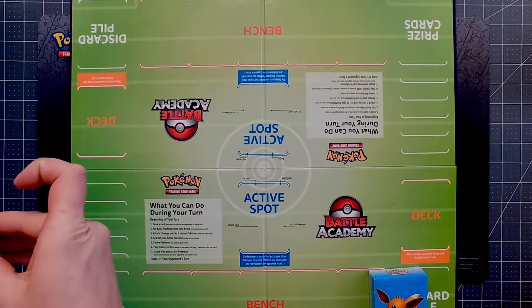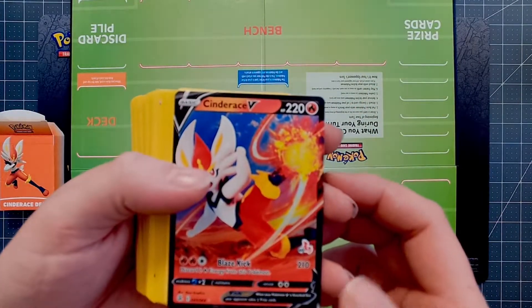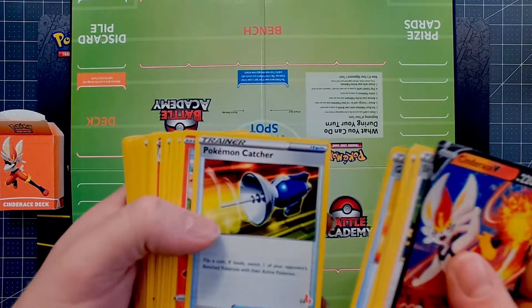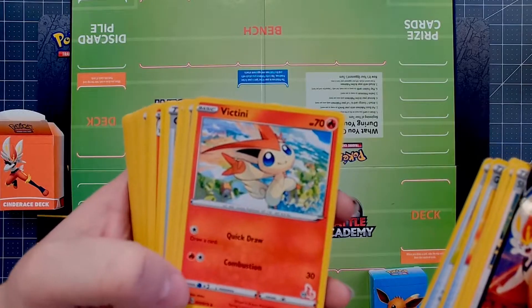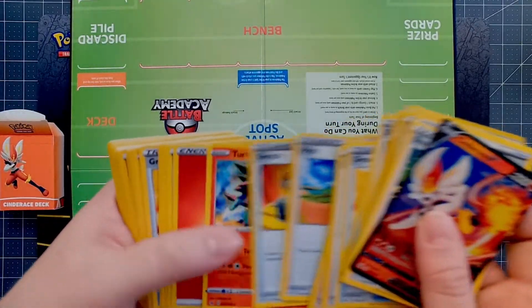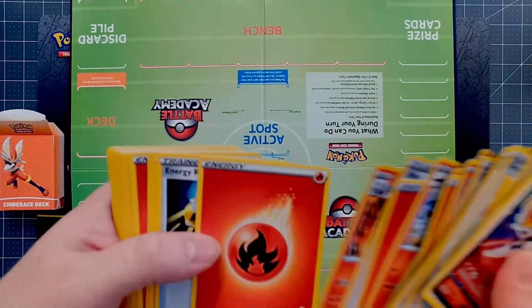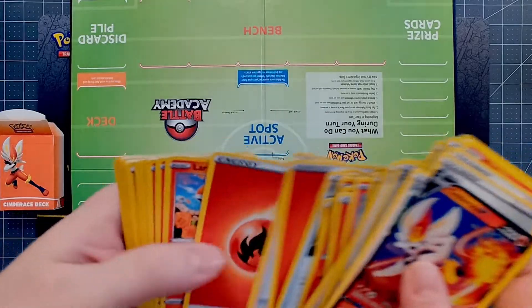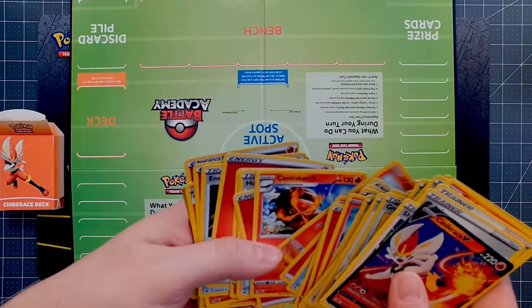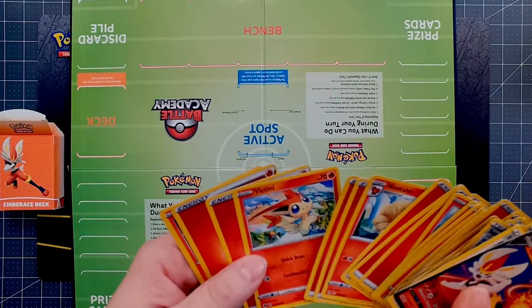Now we're going to start here with the Cinderace. We're just going to fly through these real quick. This is a Fusion Strike Cinderace V with the little emblems. These are going to have very similar trainer cards — they're very basic decks. Oh, that's cool — a Champions Path Victini. We always found those in random packs and wondered about those little emblems. There's also a Chilling Reign Volcarona. That's your pretty simple deck: some fire types, some trainers.